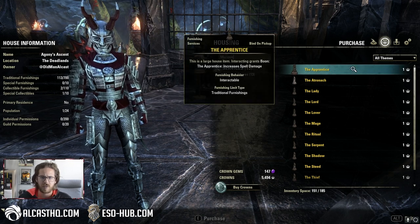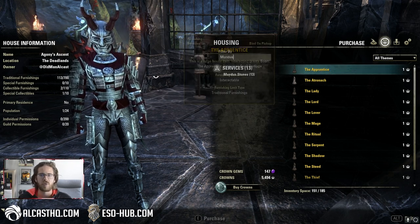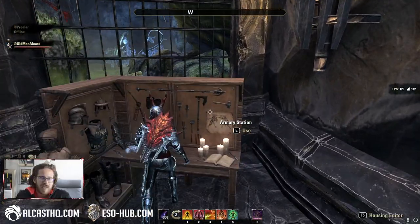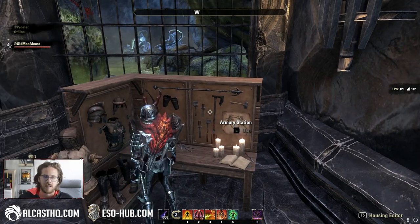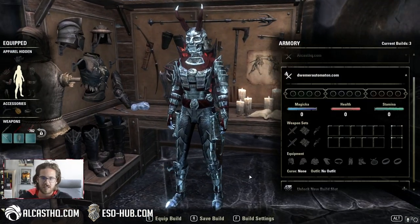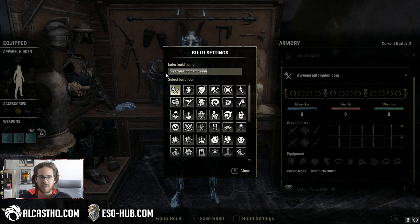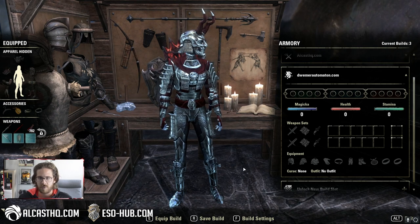You still have to manually swap your Mundus stones. A main reason why I think they actually didn't put it in here is because they want to keep selling those juicy Mundus stones. I'm on the public test server — on the live server they are a lot more expensive. Down here, you have equip build, save build, and build settings. Settings lets you choose a name for the build and also an icon.